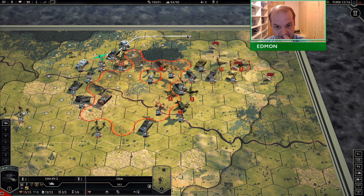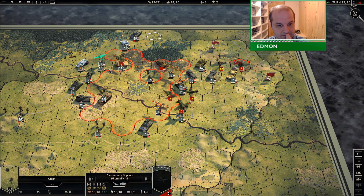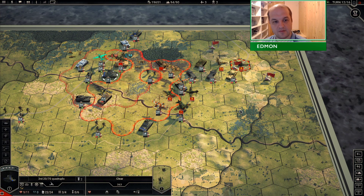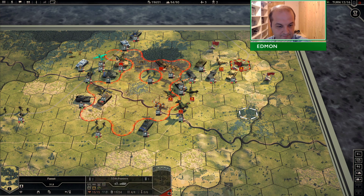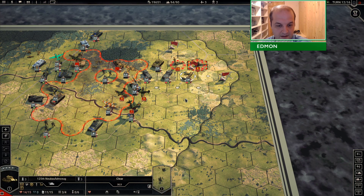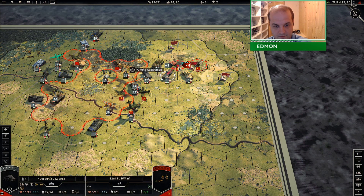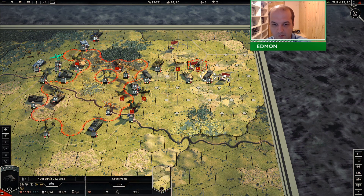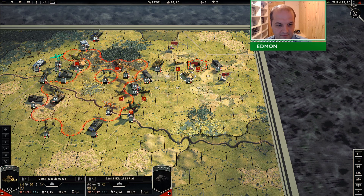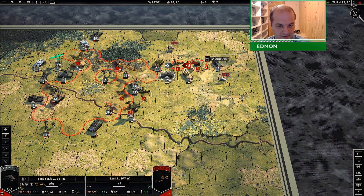I'm just wondering whether there's anything there, although I think even in artillery mode I wouldn't actually reach, so let's not worry about that. I'm going to hit him with this. Then I can reach but I can't really do anything — I suppose I'll just lock him in for now.